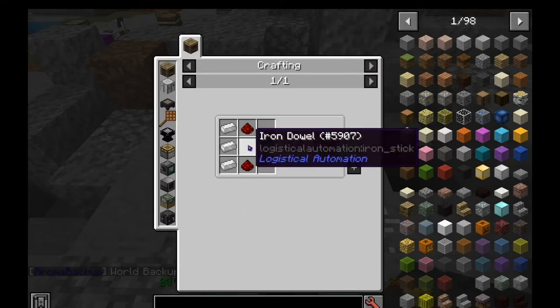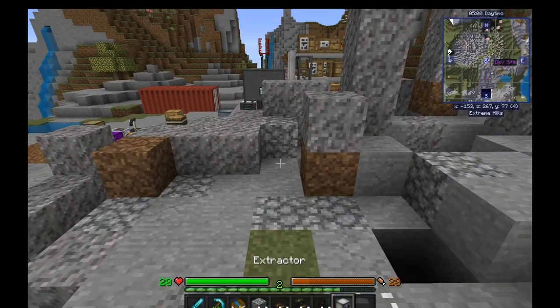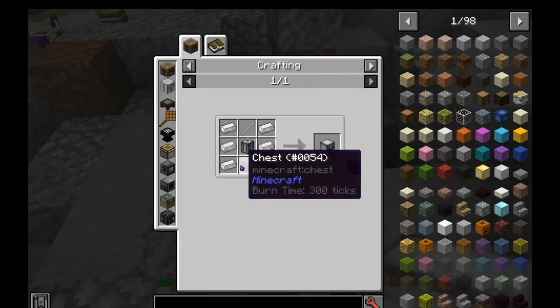When you get to the Iron Age to craft them, it is pretty cheap — just some iron, redstone, and leather. And you get your extractor, which you can craft with more iron.